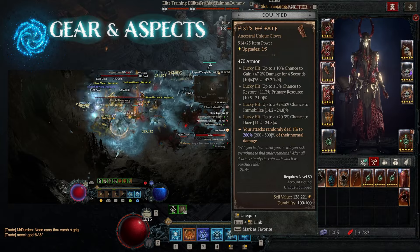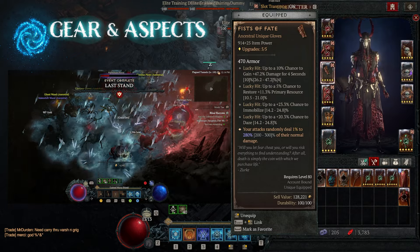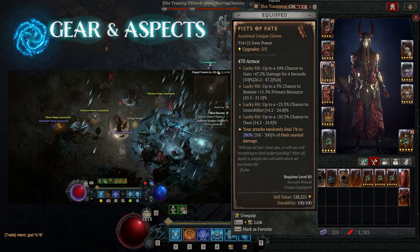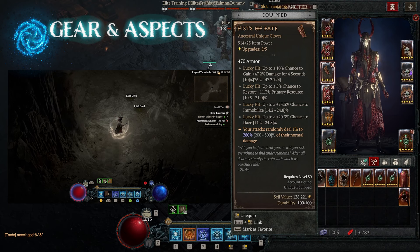In the glove slot, we're using Fist of Fate. This feels the best with this build. You get random hits, but some of those random hits go up to 300%, and when those do hit up in that 300% range, you're in the multiple millions and you're just eviscerating anything they touch.